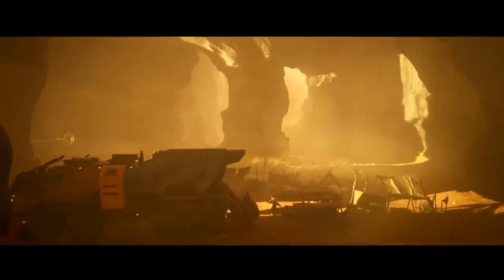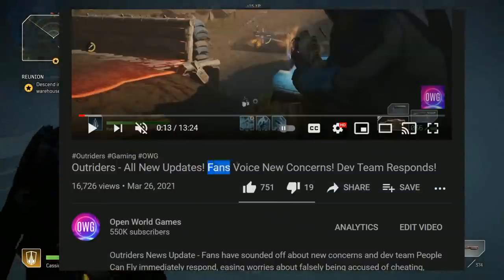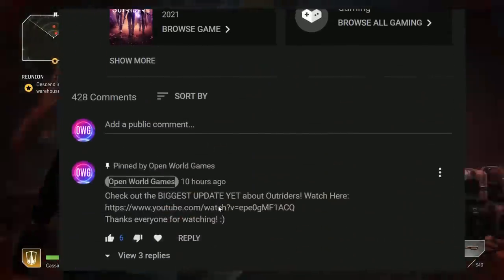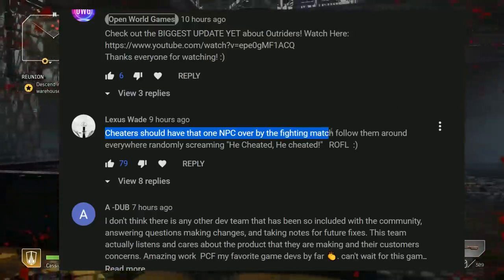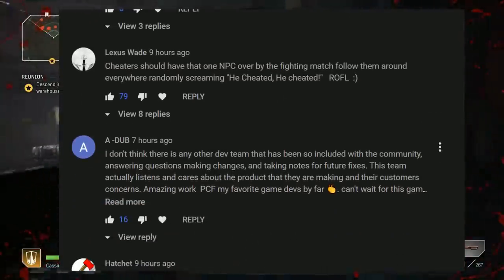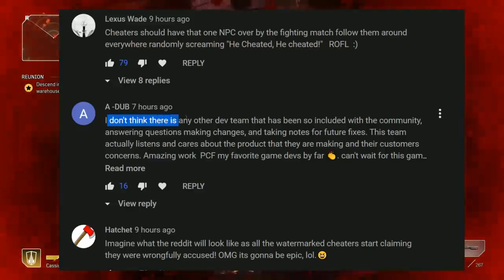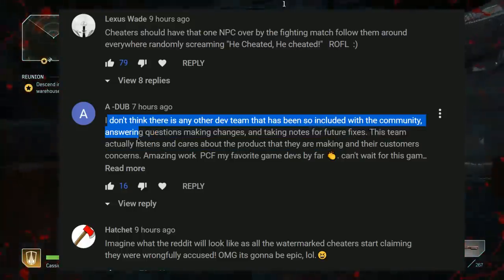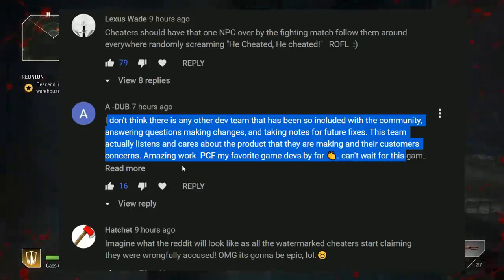Now let's go over your top comments from my previous video, which was about fans voicing new concerns and the dev team responding about people being accused of falsely cheating. Lexus Wade says: cheaters should have that one NPC over by the fighting match follow them around everywhere randomly screaming 'he cheated, he cheated.' Can you imagine? That would be like worse than the Dunce Cap from GTA Online. Adub says: I don't think there's any other dev team that has been so included with the community — answering questions, making changes, and taking notes for future fixes. This team actually listens and cares about the product they are making and their customers' concerns. Amazing work, People Can Fly — my favorite game dev so far, can't wait for this game.